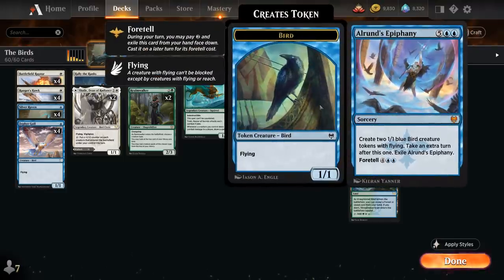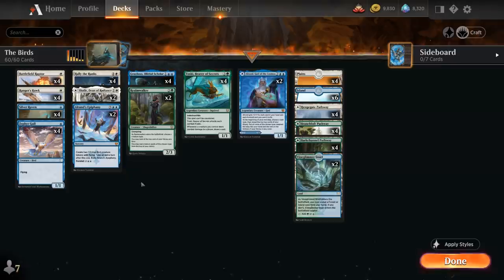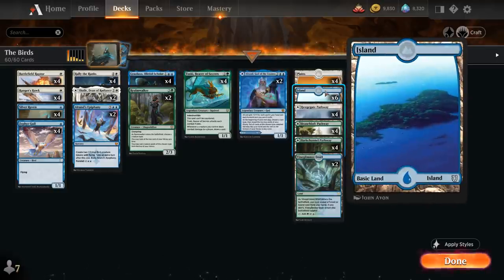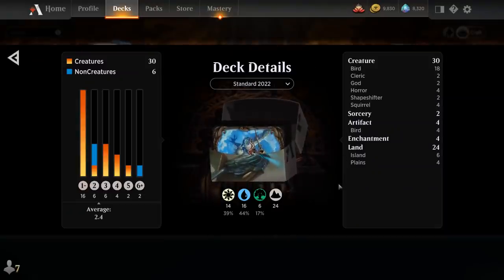Finally we've got 2 copies of Elrond's Epiphany, which we can first Exile for 2 mana to then later cast for 6 mana instead of 7, to create two 1/1 Blue Bird creature tokens with Flying, and we take an extra turn after this one. This is great in combination with an active Toski or Graselax. Going over the mana base — we've got 2 of the Blue-Green Snarl, all 12 pathways in our colors, as well as 6 basic Islands and 4 basic Plains. So that's our deck — now let's jump into some games.